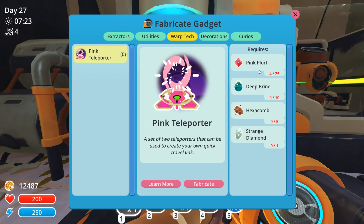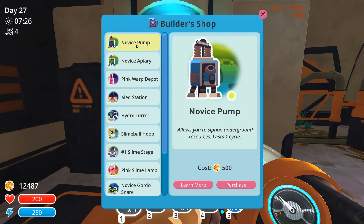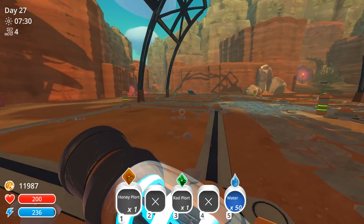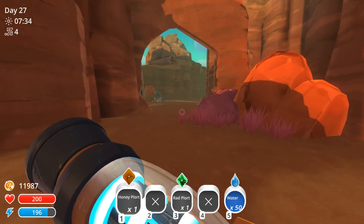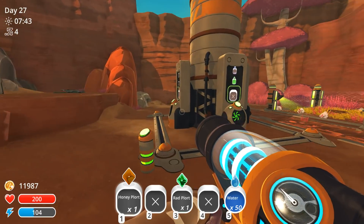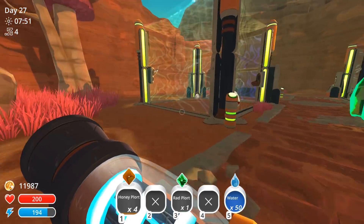So I'm gonna need a lot of plorts now — that was nothing. Farming slimes over there, that's nothing. This is the real game, this is what you really want. I can't make this yet — we need deep brine, so I need another drill, and depending on where you place them they get different things. We need hexacomb too. Let's buy the pump. Wasn't that what I just had? We need the apiary — let's get that and see if we can even make it.